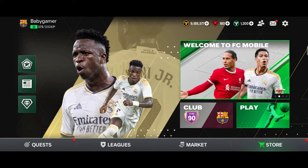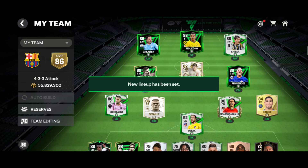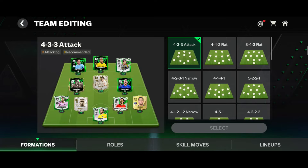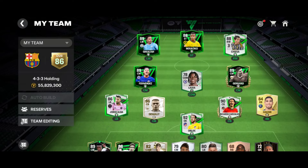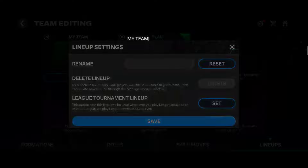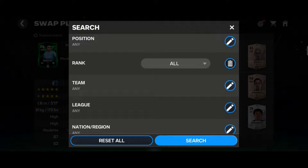Hey guys, welcome back to another video. In this video we are going to build a full Indian icon squad. First of all, create a lineup — I'm using 4-3-3 holding for my Indian team, that's the best formation I think. My team name is India. Okay, save.